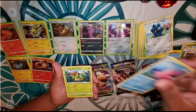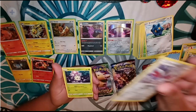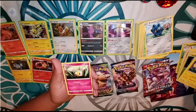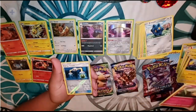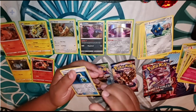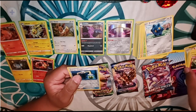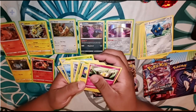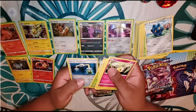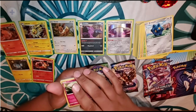We got a Corsola, a Caterpie, a Skarmory, a Marill, a Chinchou, a Cutiefly, a Reverse Holo Energy Switch, and for a rare — wait, let me count: 2, 3, 4, 5, 6, 7, 8, 9, 10. That's all we get. I guess it's been a minute since I opened a Sun and Moon and kind of forgot how that works.